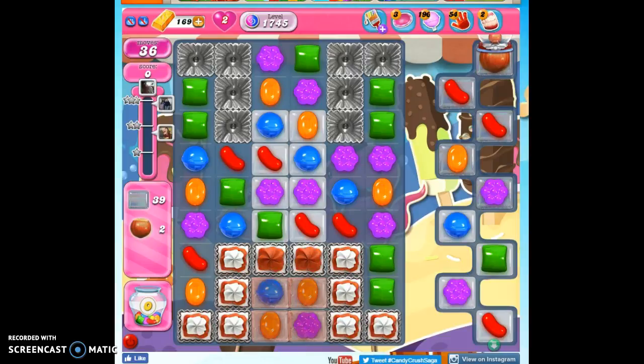Hi friends, this is Susie, your Candy Crush Guru, here to help you solve the puzzle of level 1745, where we have 36 moves to clear out 39 jelly and collect 2 hazelnuts and reach 95,000 points.